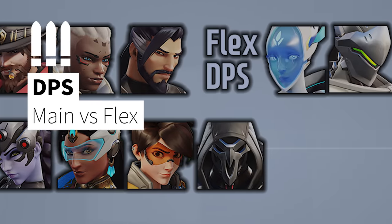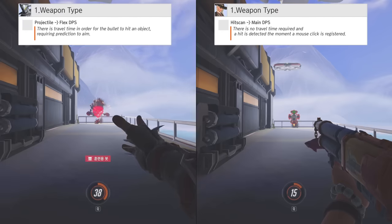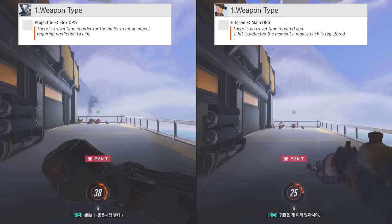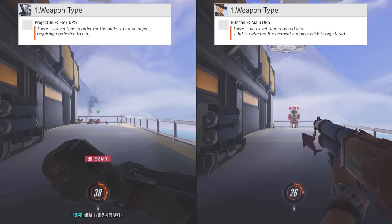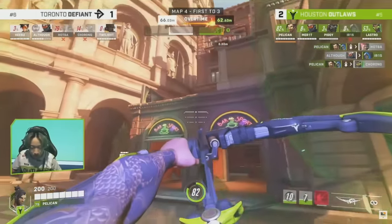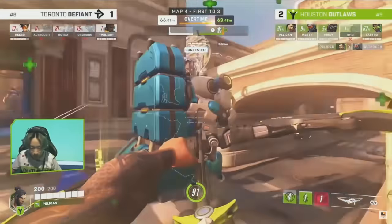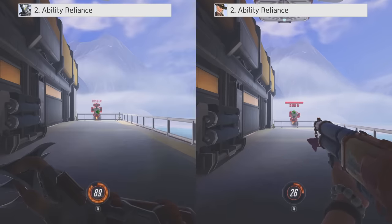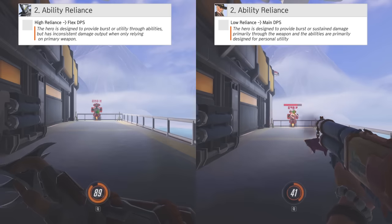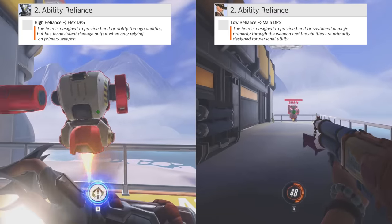Let's start by talking about the two main differences between main and flex DPS. First is the weapon type. If the hero uses projectiles, they're classified as closer to a flex DPS, and if it's a hitscan hero, they're considered closer to a main DPS. But this classification is more of a tendency rather than an absolute rule. For example, heroes like Hanzo and Sojourn are played as main DPS because of their fast projectile speed. The second is reliance on abilities. If the hero design is focused on high damage output through the main weapon, the hero is closer to a main DPS. But if the hero primarily provides utility or explosive damage through their abilities, they're closer to a flex DPS.